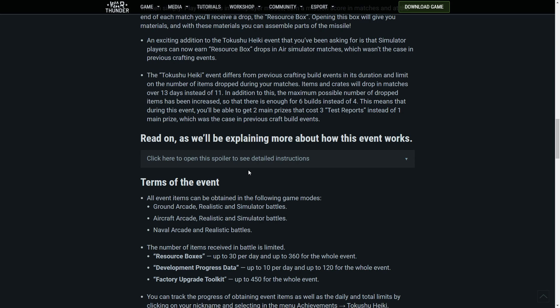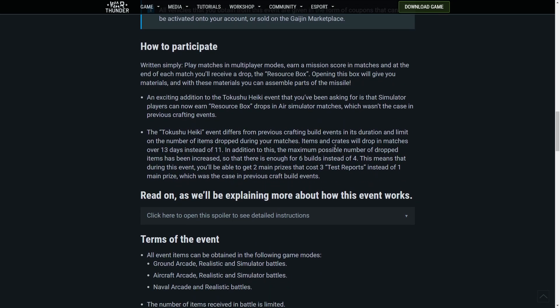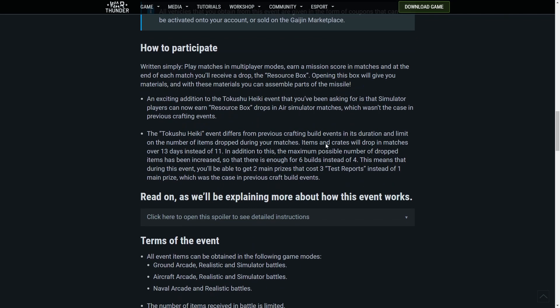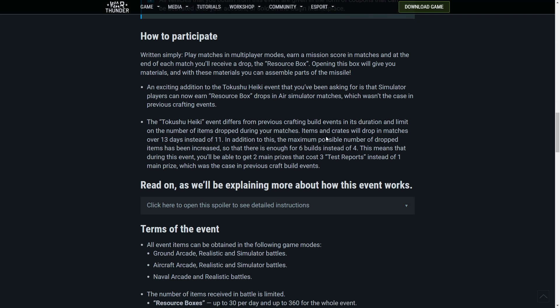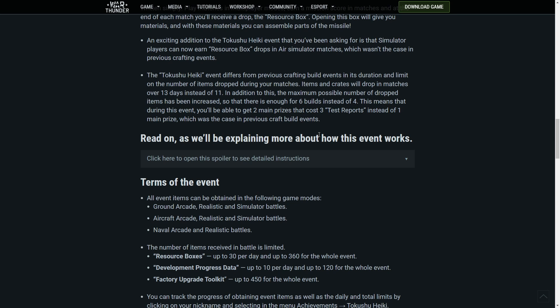Terms of the event: it's more or less just how the old crafting events work — if you know, you know. Basically you open a crate, you get a bunch of random things, you have to build some things, and then eventually when you make the big thing, you can exchange it for one of the vehicles.